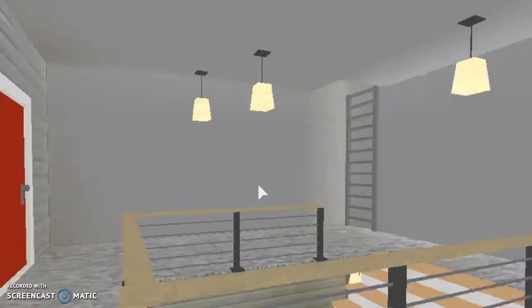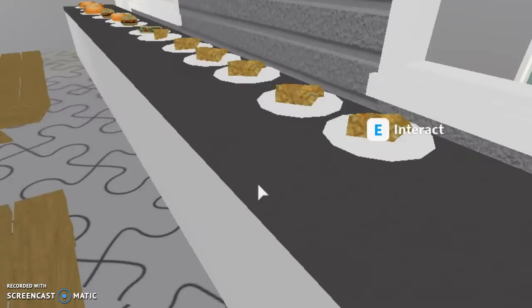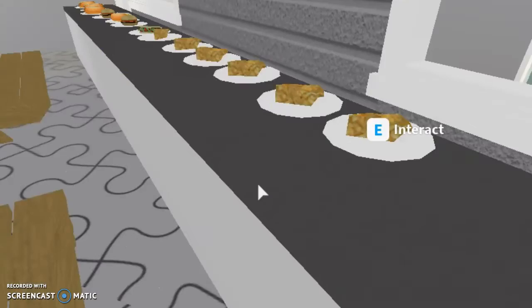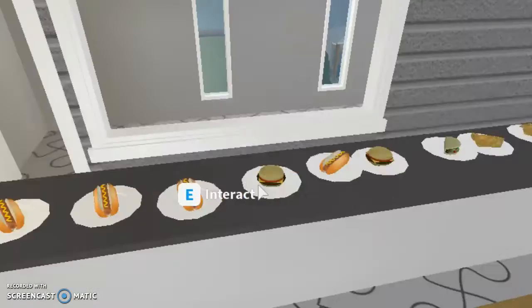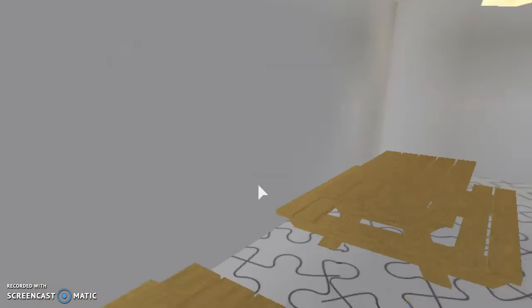Then you have the cafeteria. I already got some of this stuff ready. My friend CandyCute19 — she made the pie, and I made the burgers, hot dogs, and tacos. I can make pie but I just didn't do it at that time because another friend was on the server and I was talking to her, and that was when my other friend came to my town and made pie.